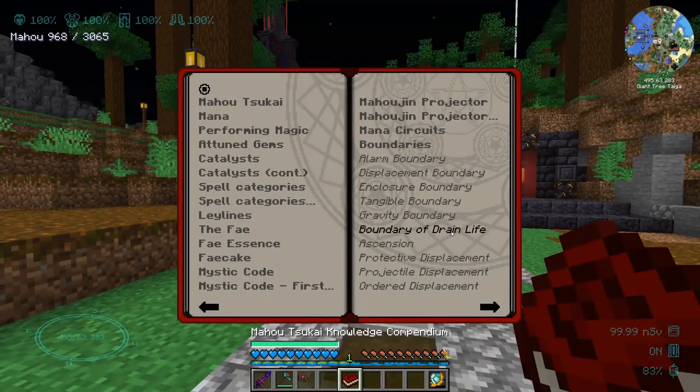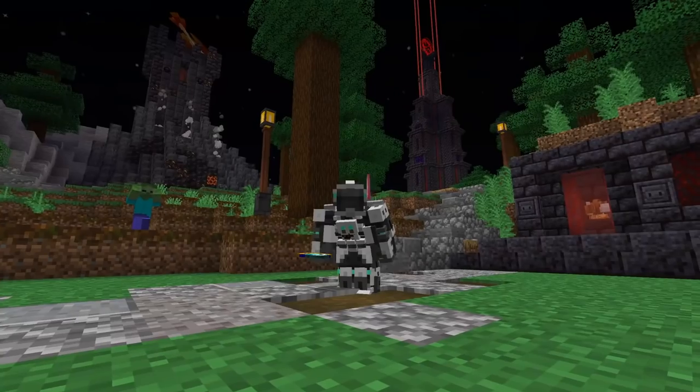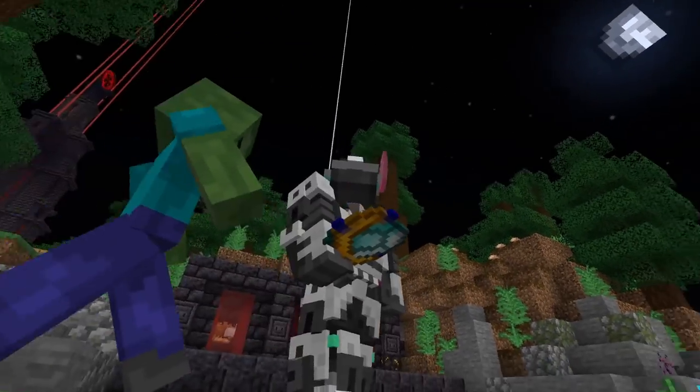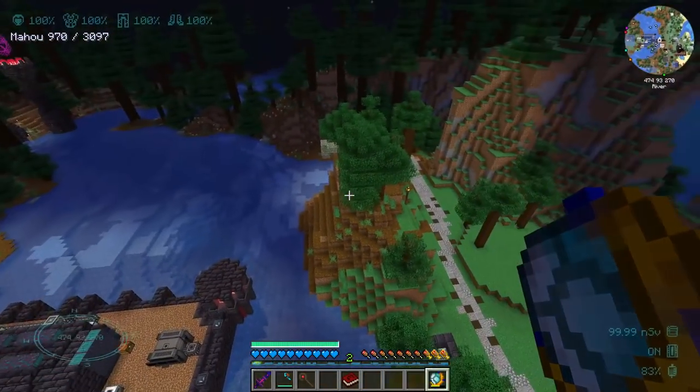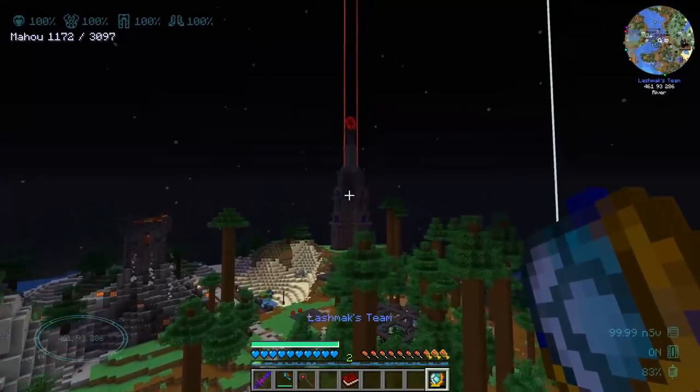That something else is the Boundary of Drain Life. What it basically does is drain the health of nearby mobs within a range of 10 blocks, and instead give us health, saturation, and mana. So it's basically like the Well of Suffering from Blood Magic. Since 90% of everything we've built in this world is underground...